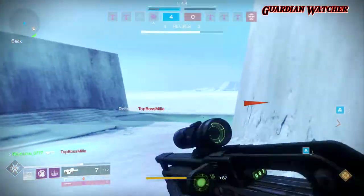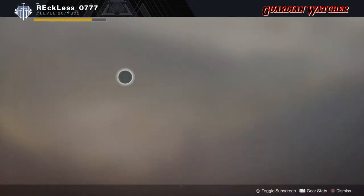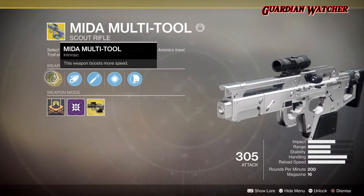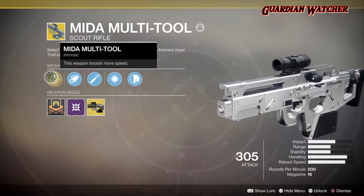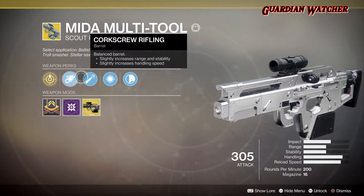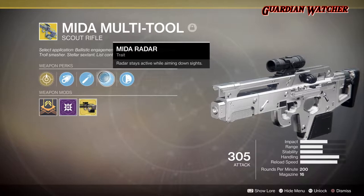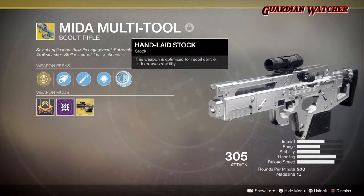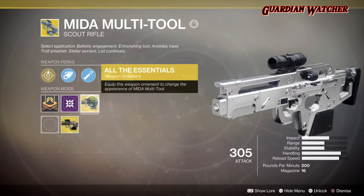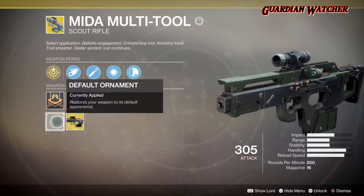A few of its perks are the same and others are different. Speaking of perks, let's get into the perks for the Mita in D2. For the intrinsic perk we have Mita Multi-Tool, which boosts movement speed. Next we have Corkscrew Rifling, High Caliber Rounds, Mita Radar, and Hand-Laid Stock. Mine currently has the All Essentials ornament on it, which makes it white — I think it looks bad though, so we're going to put that back on.